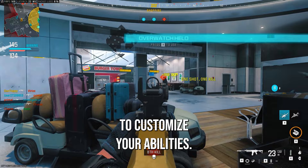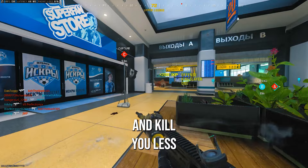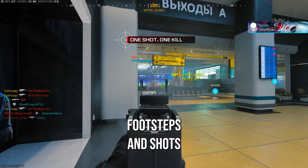And this vest slot is where the secret to this perk setup is found. For this setup you want to run the Covert Sneakers to make you silent as you move around the map so enemies can't hear you and kill you less. Then you want the Bone Conduction Headset, which reduces the general combat noise so you can hear enemy footsteps and shots a lot clearer, allowing you to find them easier and get more kills.